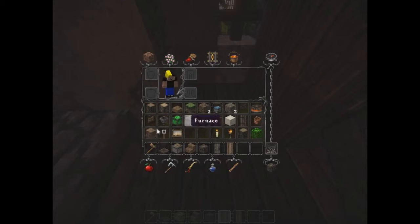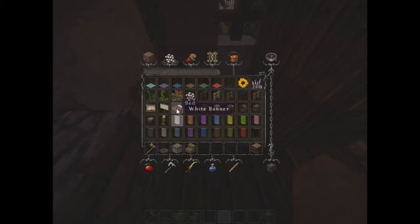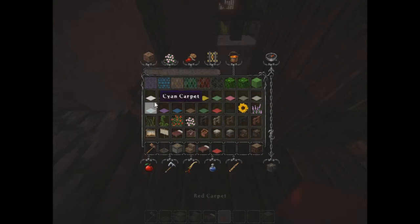Let's grab our bed. That is not even up here anymore. Alright, it's down here somewhere. There's the bed. Sweet. Grab a carpet — we could use red or white, or how about a grayish.